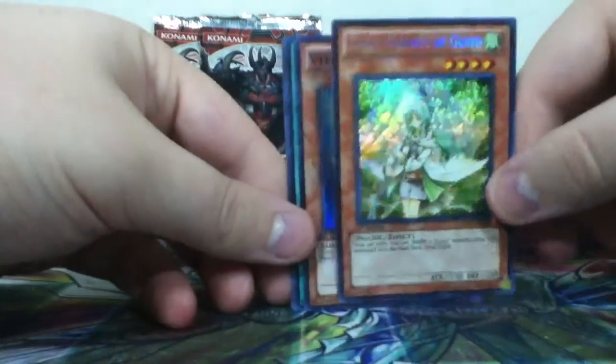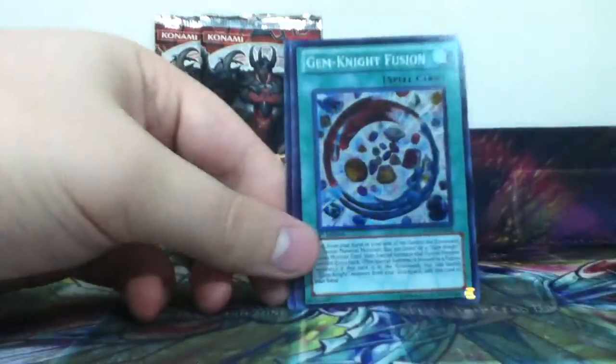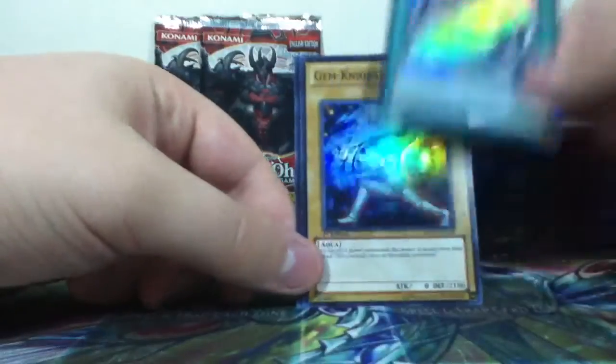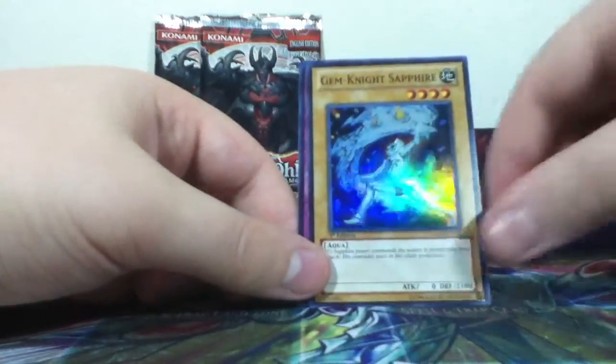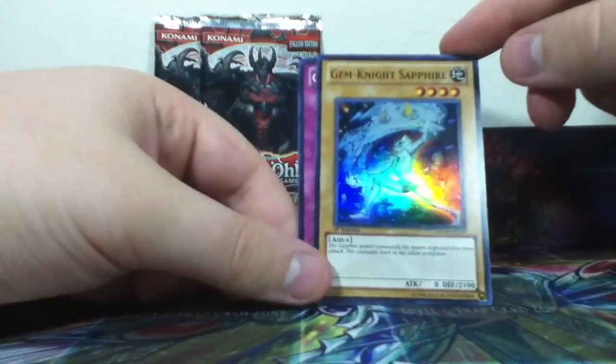Cam Serenity of Gusto. Perfect. Gemnite Fusion. Only three more to go. Gemnite Sapphire — great defense of 2100.